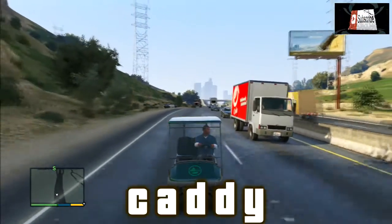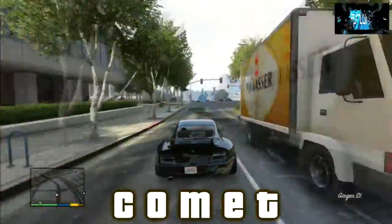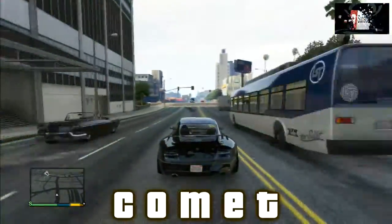Next up we've got the Comet, which makes a return from GTA 4 and it is awesome. It's obviously the Porsche, and you can do this slow-mo driving thing when you press L3 and R3, which is pretty cool as well. Let me know what you think about the Comet and all these other cheats in the comment section below.